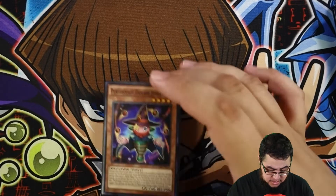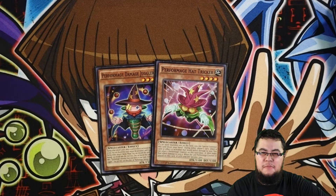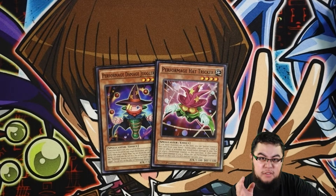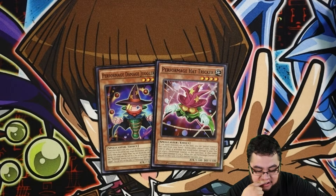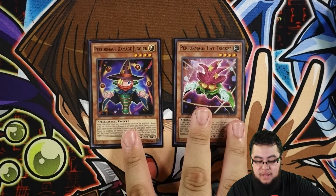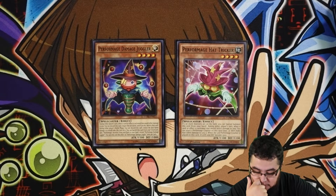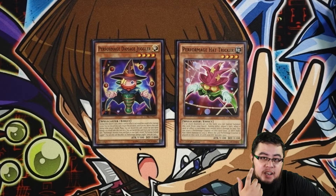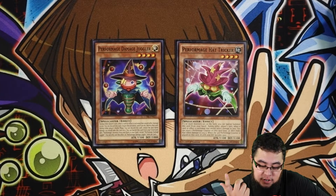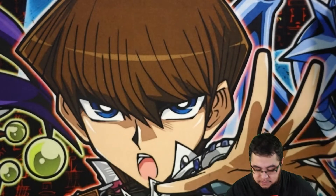For the next card, I still play one Damage Juggler and one Hat Tricker. Since we already play enough Mech Knights, that's why I don't play the Clown — I feel like this is enough. Juggler is a Light target so you can use it from hand, and once you do, as long as you don't draw the Hat Tricker, you can banish it and search Hat Tricker for extra generic rank four plays. We do play Shekinaga, and especially now with the new Schism, I play one Schism. You can use Hat Tricker to banish from the graveyard to summon Shekinaga.